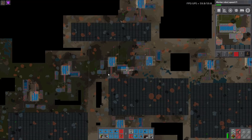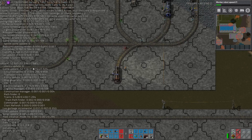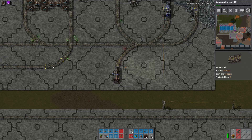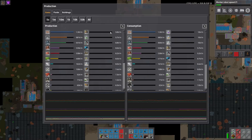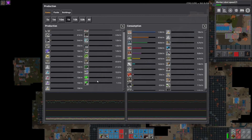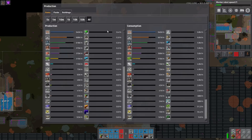We're at 10k science a minute and easily at 60 UPS. I'm only at 12ms update time and we don't start dipping below 60 UPS until about 16ms in single player. It's running extremely efficiently, and we're just at about 10k science of each type per minute — 10k of every type of science, which is just crazy.